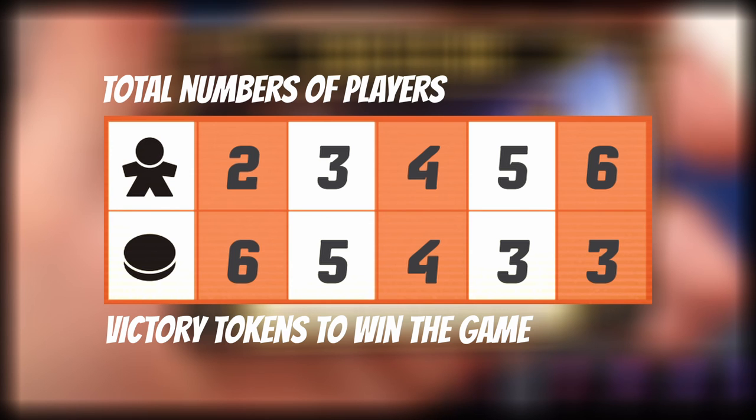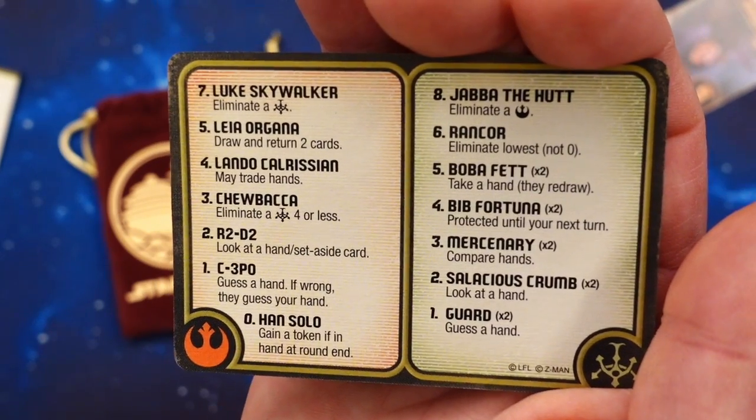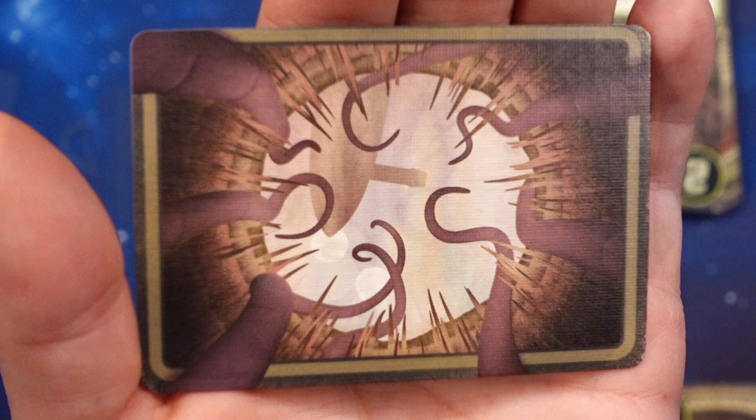The game continues until one player has reached the required number of tokens on the table. If you get thrown out of the round, turn the reference card over and deal with the Sarlacc Pit. The Sarlacc Pit has no effect in the game, but it's a nice way to show that you're out of the round.